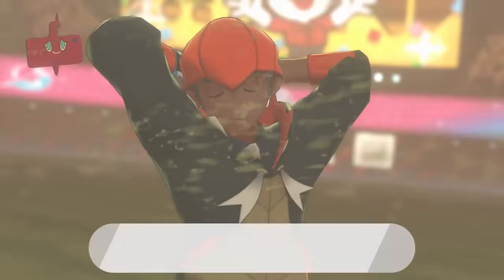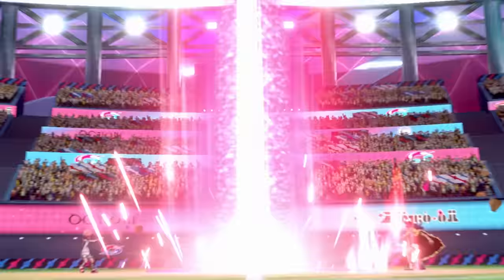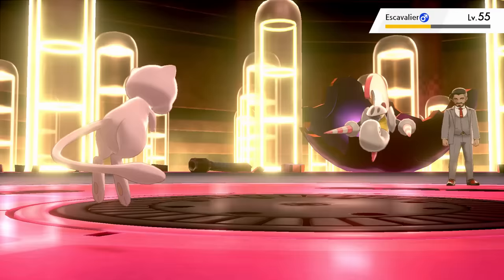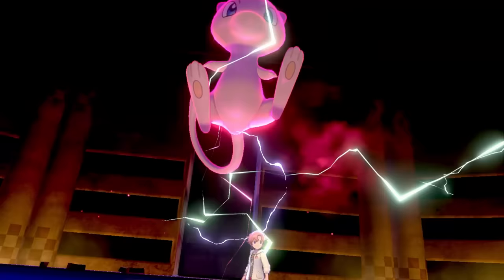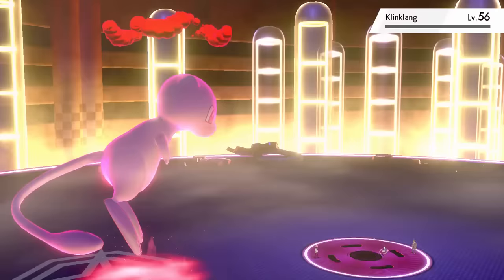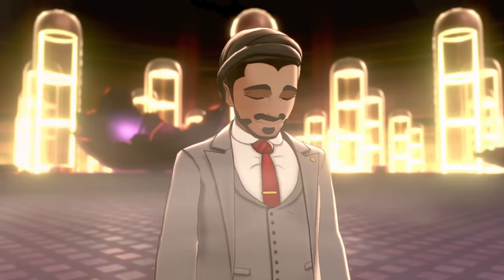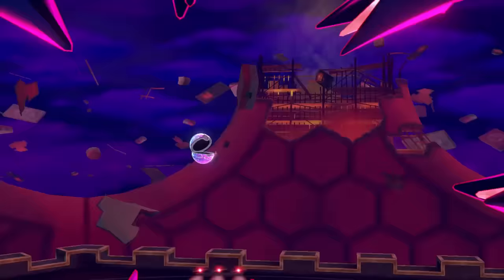Time to fight Leon — the actual champion. Oh yeah, Chairman Rose said he was blowing up the stadium today, so I guess I should stop him first. A Fire Punch takes down Aegislash easily; Perrserker needs 2 punches; I Dynamax early with 3 Pokemon left and Max Flare takes down Ferrothorn in one, and Klinklang the same. The big steel elephant survives the last Max Flare so a follow-up punch takes it out to win the battle. I quickly stop on the roof to catch a legendary, and now — finally — my battle with the champion.